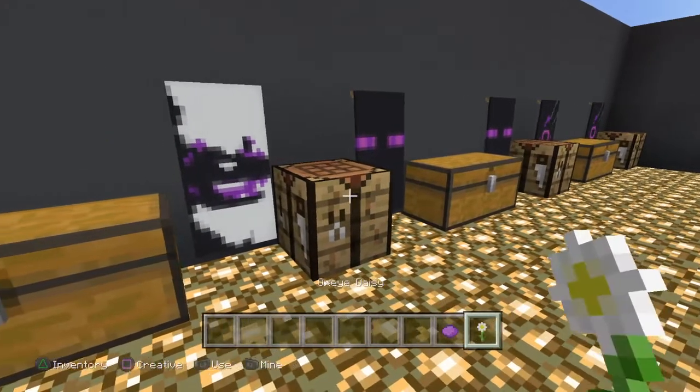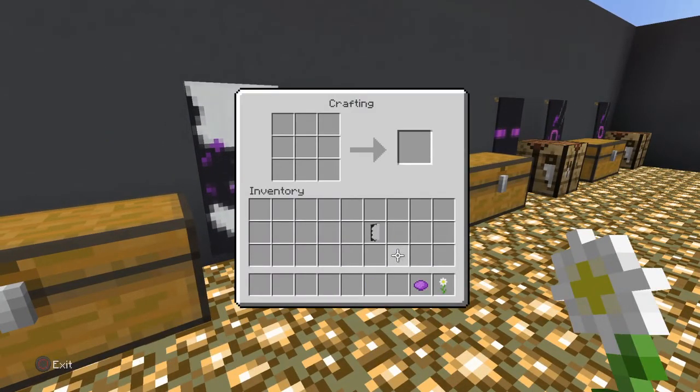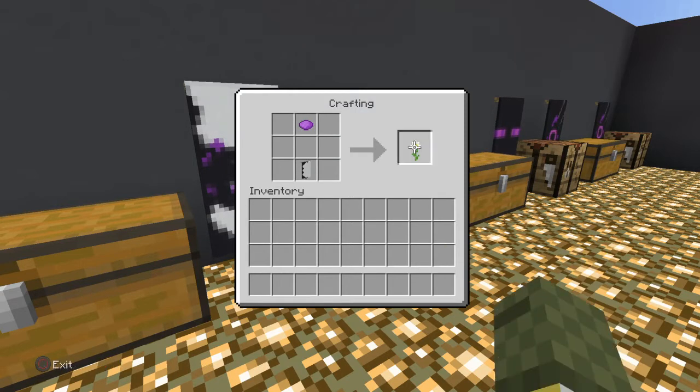Then you grab purple dye and an oxeye daisy — I'm not sure if I said that right. Purple dye at the top, then put your daisy in the middle, and that makes this little purple flower design.